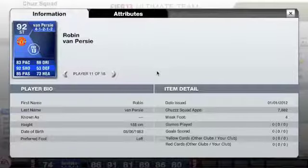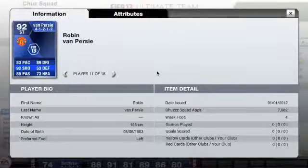The last striker is obviously Van Persie — he was player of the month in December. He's had 31 appearances, 19 goals, 13 assists and 1 hat-trick. Can't argue with that — they're pretty good stats.